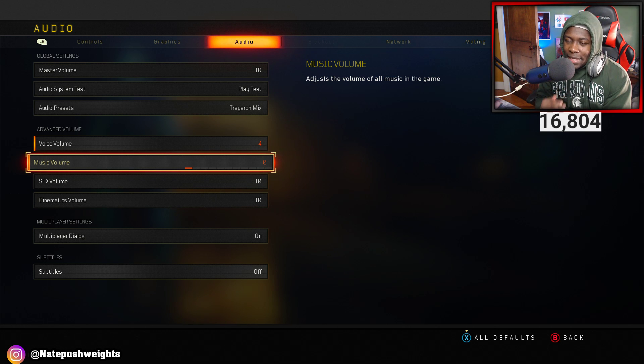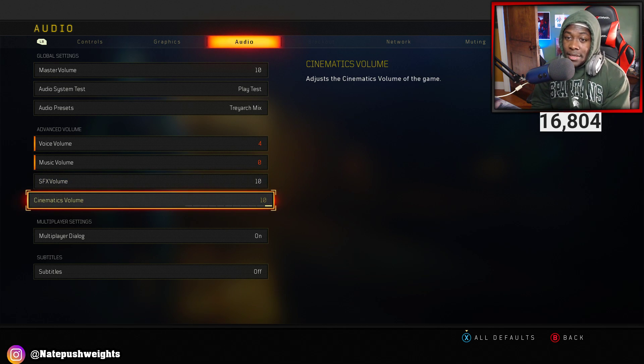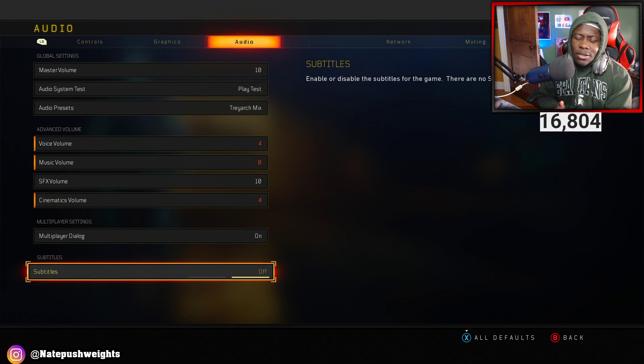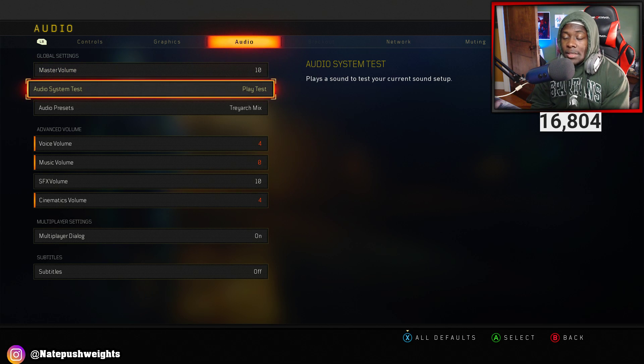The SFX — special effects volume — you want that on 10. Cinematics you want on 4 as well, and I'll tell you why at the end. For multiplayer dialogue, keep that on — you want your characters to be able to call out enemies if they're near you, so keep that enabled.